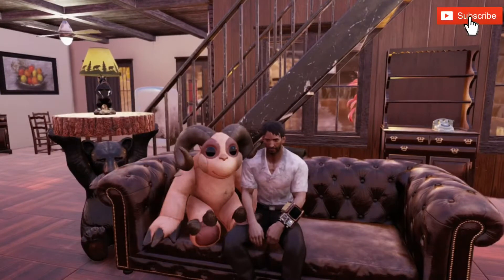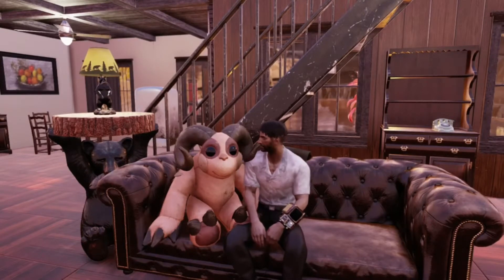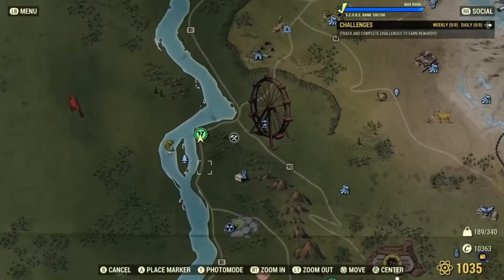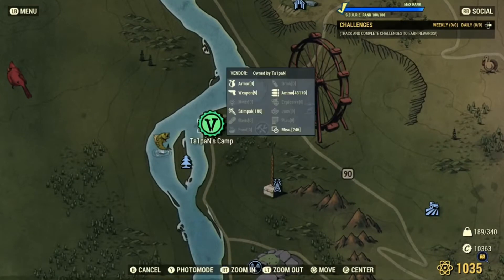Hey guys, Witty87 here and welcome back to the next episode of Homes of Appalachia. Before we continue, if you would like to see your home on this show, please contact me at Witty87 on Xbox or leave a message in the comments below and I'll get back to you. So let's get on to the first camp — Taipan's camp, which is across the way from Defcourt Island as you can see on the map.